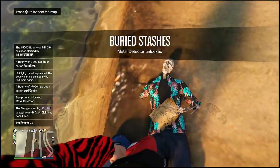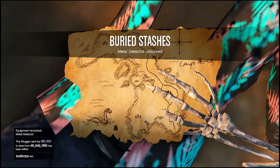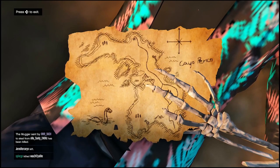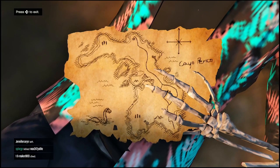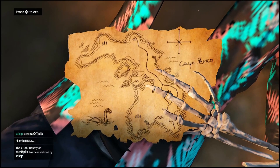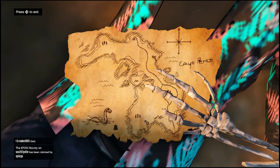There we go, now I can pick up — inspect the map. It's a map of the Cayo Perico location, showing hidden locations.